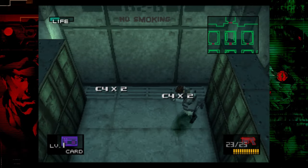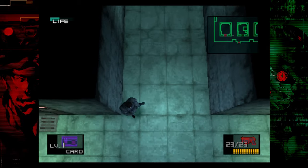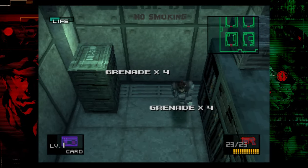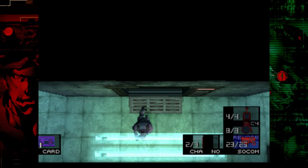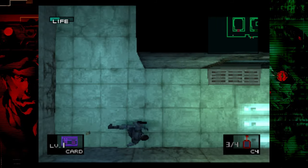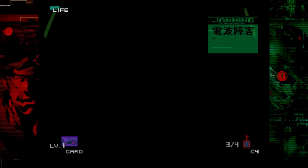Either way, make your way down to the B2 level. Equip the level one key card and pick up the C4 there. Next, go to this little room in the armory and pick up some grenades. Once you've picked up those two weapons, you can place a C4 charge and blow the wall open, then go through. We're going to be using all of our C4 to blow open walls — we're not going to be using it for the Ocelot fight.